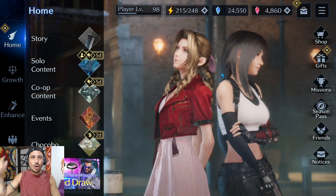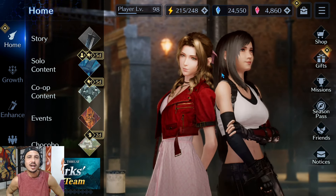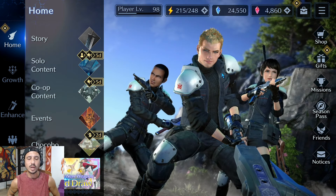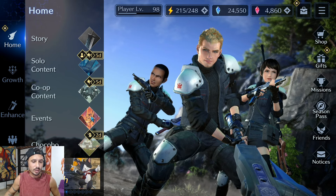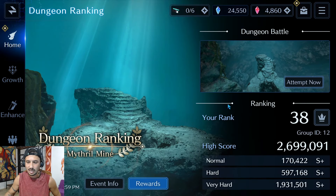Ahoy my friends, Ryder here and welcome back to another Final Fantasy 7 Ever Crisis video. Today I'm going to be diving into the Mythril Mine, the new dungeon ranking event. I'm going to be showing you guys how to solidify your place in the top 100, therefore granting you all those cool rewards, the plates, etc.